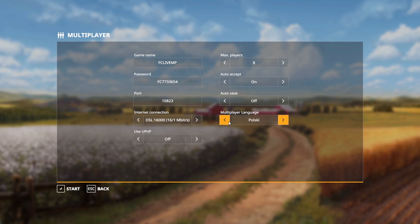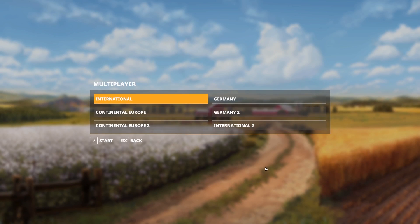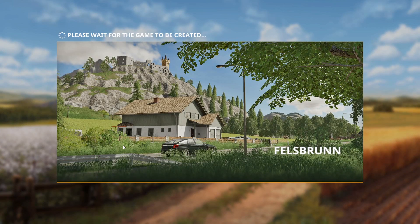You can change the language here as well. The max players goes from 2 all the way up to 8, then back to 2. I normally have 16 people on my multiplayer server — we'll talk about how to do that. For now I'll leave it on 8, choose International, and create the game. This is just a quick overview of the basic multiplayer setup.